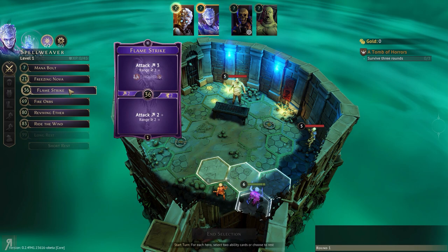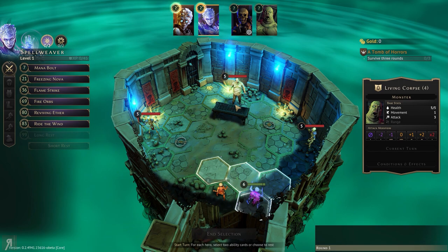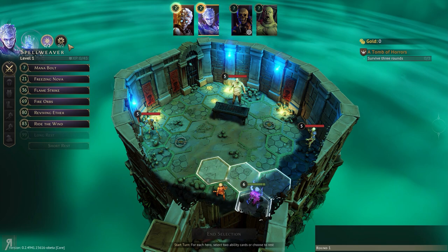Freezing Nova is obviously something I would like to do. This guy's got one movement and this guy has two movement. So if he moves here, then he can attack. I can pull this guy using hook gun, but we might need to move forward first — the range is three, so one, two, three. We should be able to pull him through the bear trap, which is going to deal three damage, and then we can do something else.